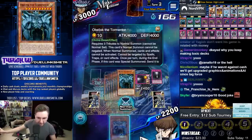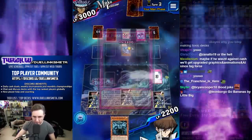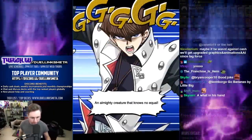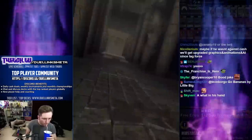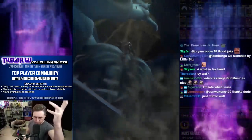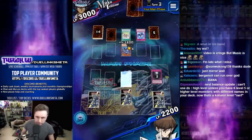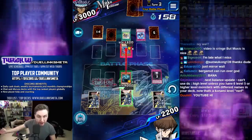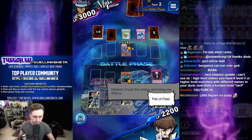Obelisk the Tormentor — tributes, tributes! Flame on! Prepare to cower before my Egyptian god. Show yourself, Obelisk the Tormentor! You cannot target a god — Obelisk will now battle. Can't activate anything on summon. Obelisk, crush the enemy — Fist of Fate!